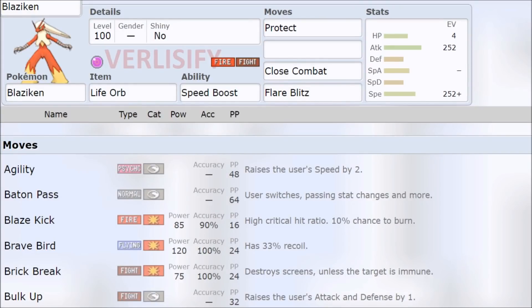This Pokemon is boring, the moveset is uninteresting, and it's also overrated. Three of the things I hate most in competitive Pokemon, but I guess we have to make a guide. So this is how to use Blaziken in Pokemon Brilliant Diamond and Shining Pearl.